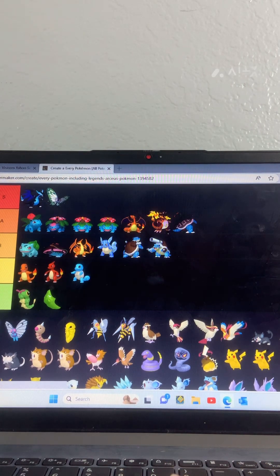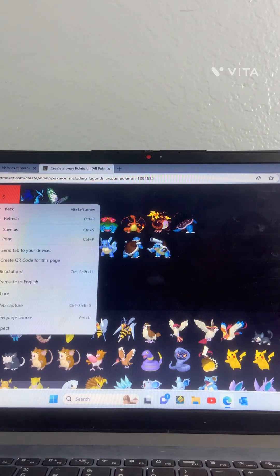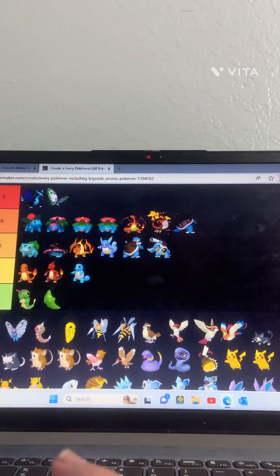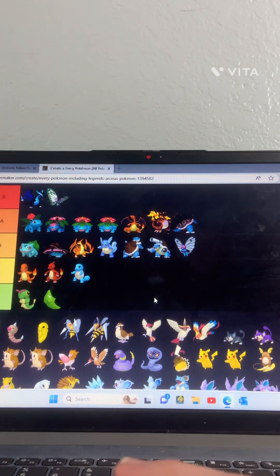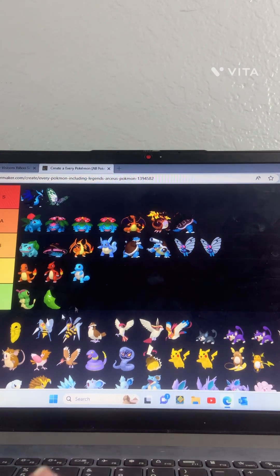Two Butterfrees — okay. Regular Butterfree, he's got an okay one, I'll put him in B. I'll just move the other one with it.